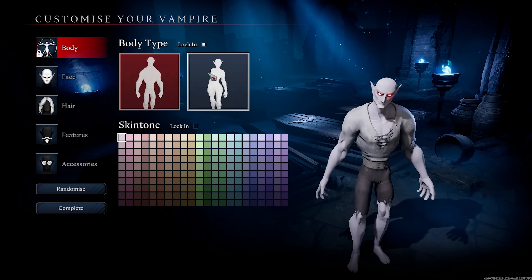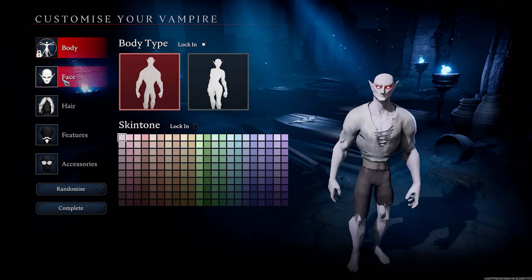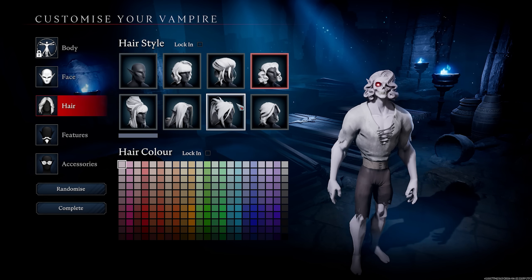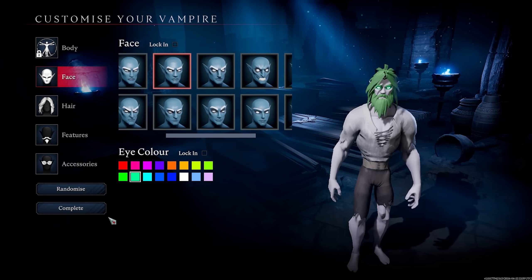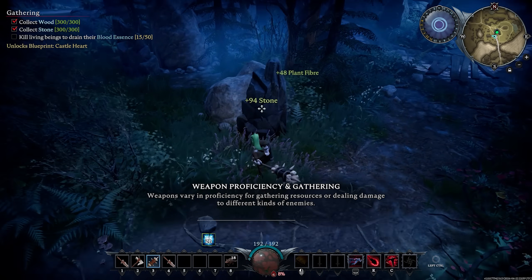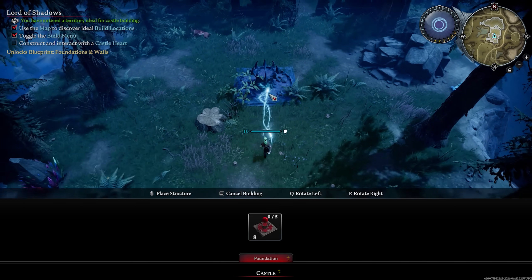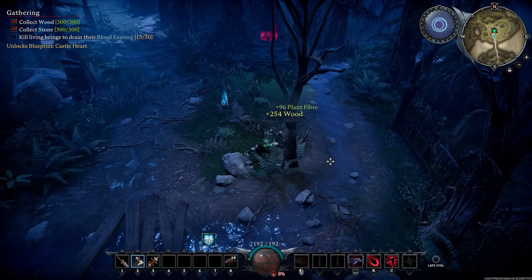We go through an intro cutscene and then create our character. V Rising has added many new customisation options since the last time I played — hairstyles, accessories, and some extremely creepy face types. We make our vampire and enter the world awaking from our coffin, then go through a tutorial phase, placing our first base, crafting some basic weapons and armour, and doing a bit of gathering before heading out to take on the first boss of Act 1.